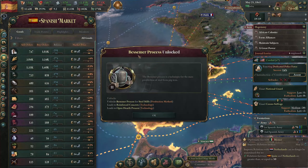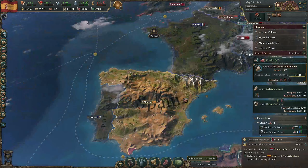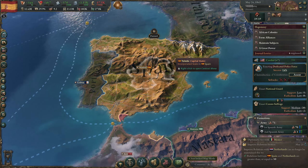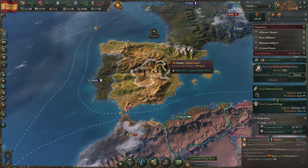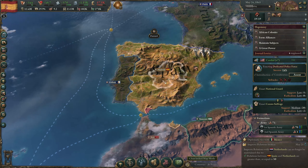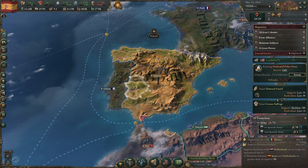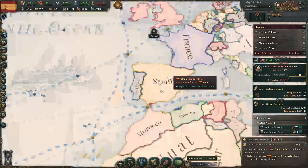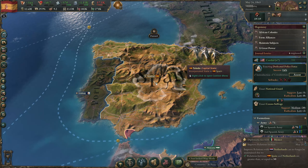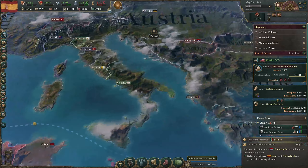GDP is now up to 12.3 million. We got the Bessemer process unlocked - awesome, so we'll move on to railways! I think this is a good stopping point for the first episode. Thanks for joining - this is my third ever YouTube video. I'm officially going to start YouTubing, playing video games and sharing that whole process with you. I'd appreciate a like and subscribe - I'll see y'all next time on Heralds of Hispania!